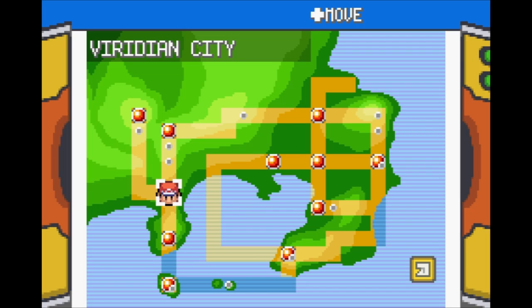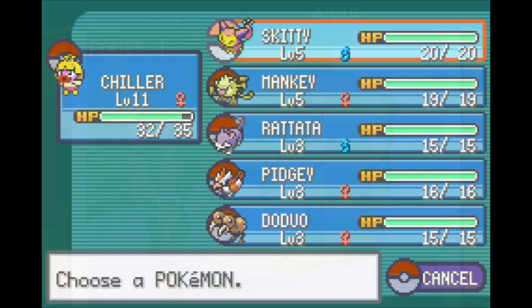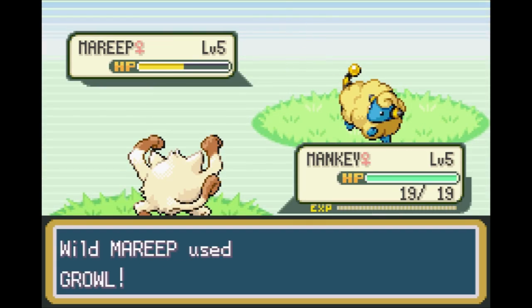Fire Red Omega, which is a ROM hack for Fire Red, does two major things right that I'd like to see in the next Pokemon games. Number one is less locked content and a massive choice in Pokemon.